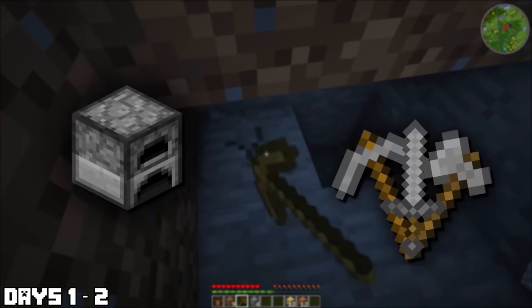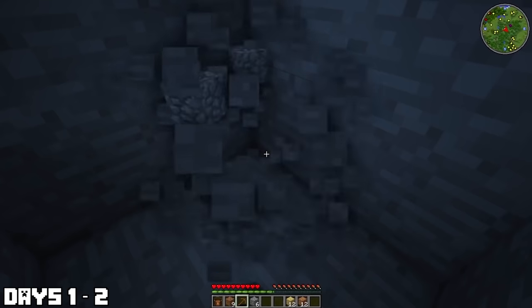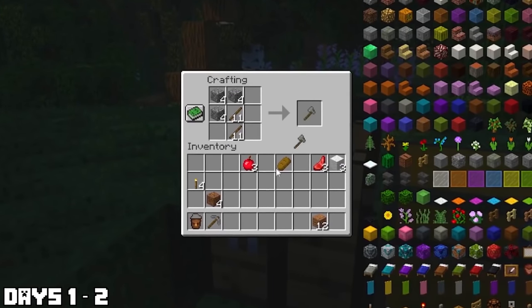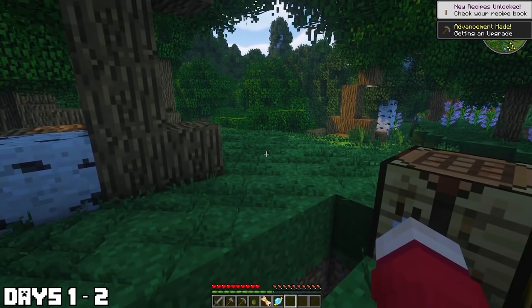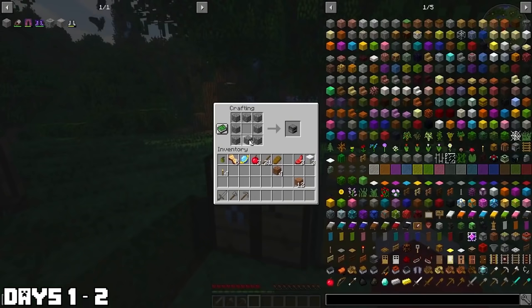I did the normal Minecraft 100 days things. I punched a tree, killed a sheep — he's dead now, RIP that sheep — and then I made myself some tools. My plan is to commentate over this video and try not to stop. I think I remember everything that went on, but you never know, so hopefully it makes the video kind of funny.